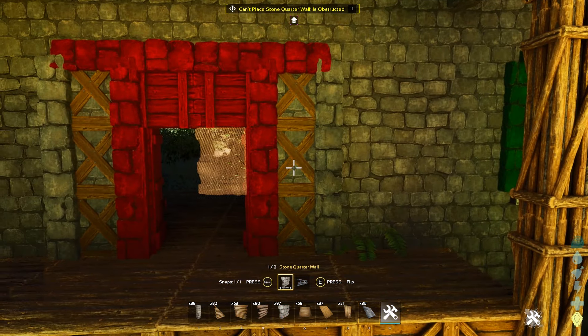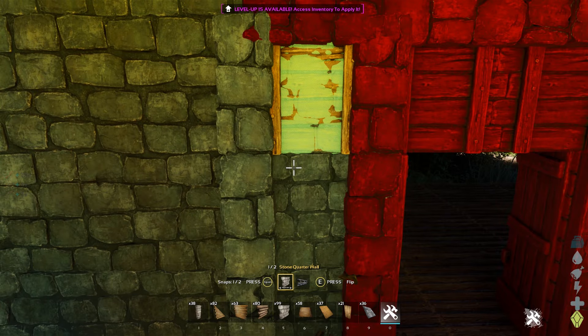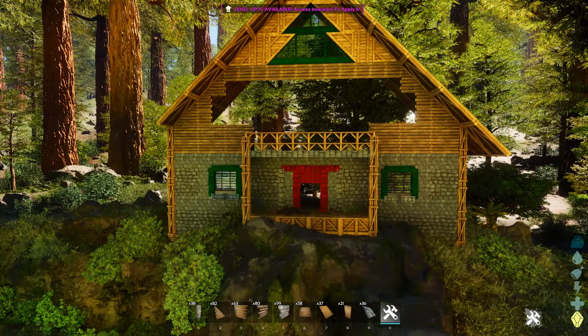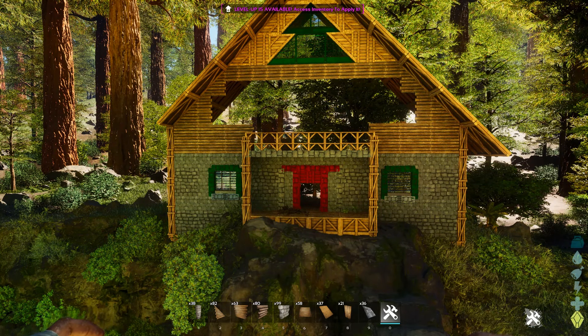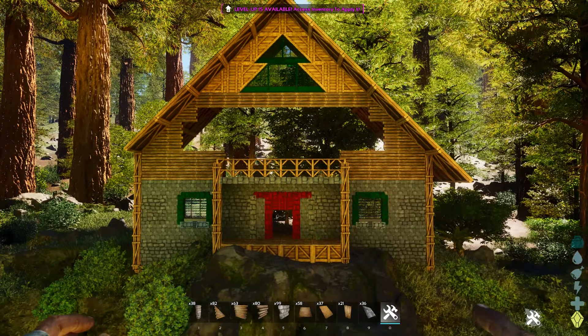We've spent a long time on this section, and I think that's okay when you get into a build like this. Sometimes you get lost in the details, and getting lost in the details is good — it's how you make them nice. We tried a few different things, but that's the best version and it's going to work for us in this design. In the next section, we're going to head upstairs, fill in that gap, and work on windows and a large entrance to our deck.